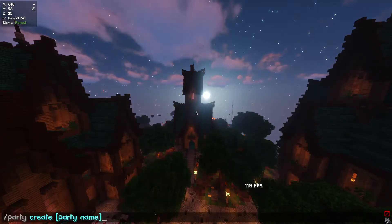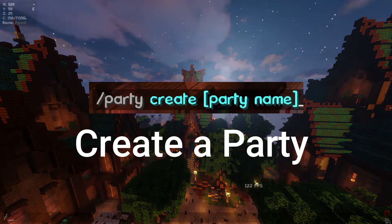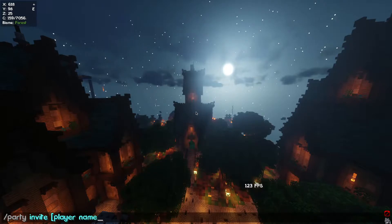Your party will automatically be set to private mode, which means you can send invites to players to join. To do so, type slash party invite and then the player name. This will send the player an invite to join the party.